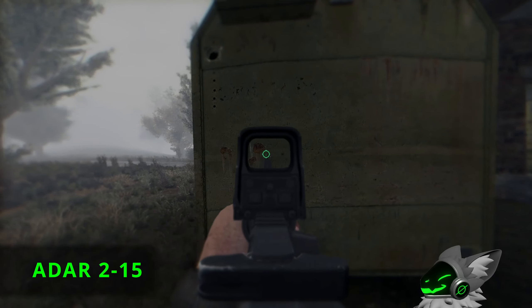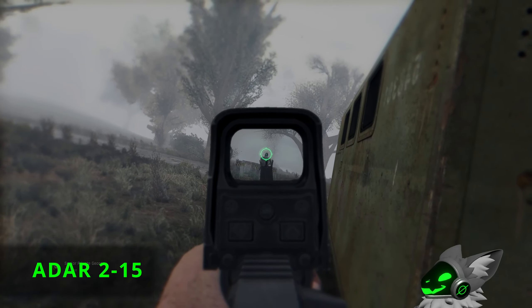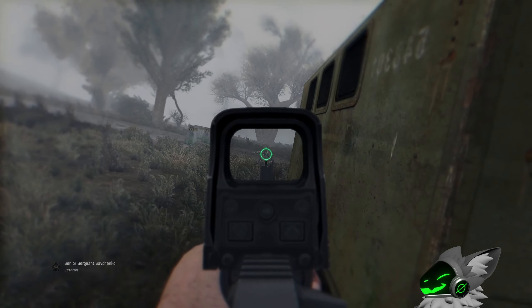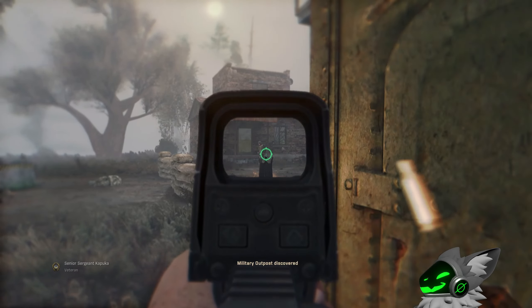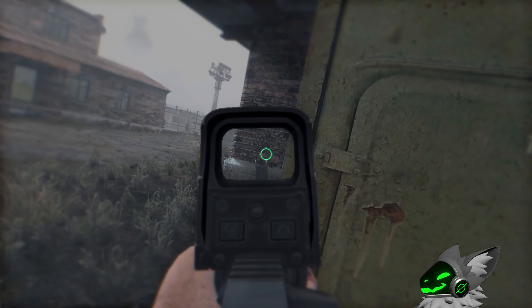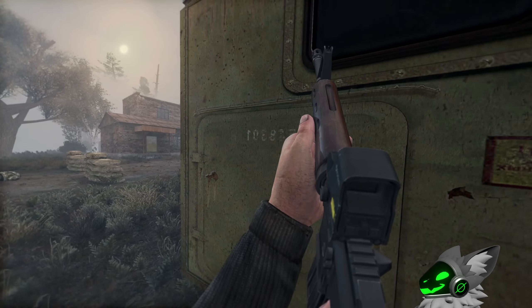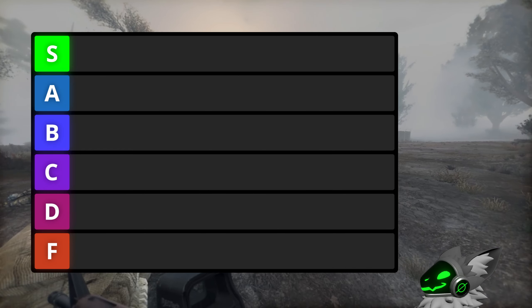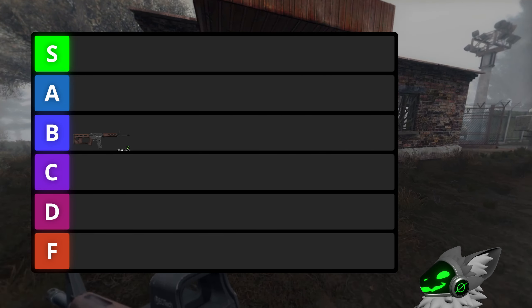Starting off with the ADAR, this gun is okay overall. It has great scopes and a 30 round magazine, but the main downside is the gun being semi-automatic. With a small calibre like 5.56, being fully automatic really does help. The main redeeming factor is it using a historic repair kit, allowing it to be repaired early. Therefore this gun will go into B tier.